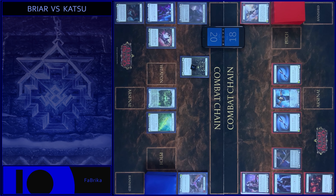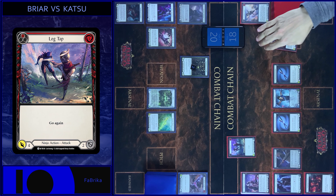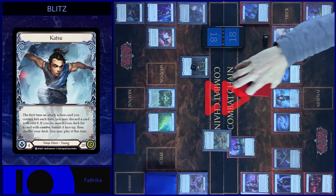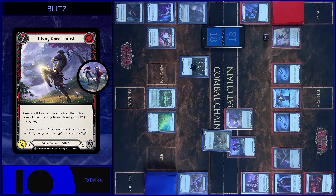I start with Lag Tap. Pay. Two floating. Four damage with Go Again. Block two. Any reactions? No, take two. I use Katsu ability, searching my deck — Rising Knee. Banish it and shuffle my deck. And attack with Rising Knee. Five damage with Go Again.